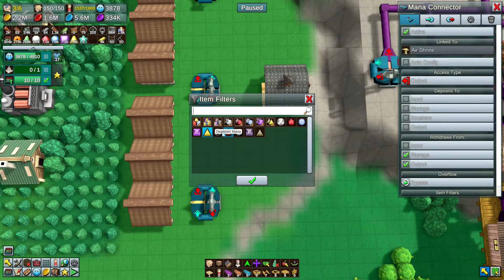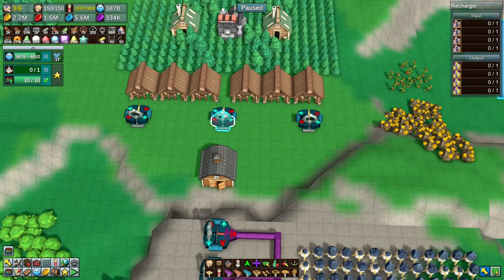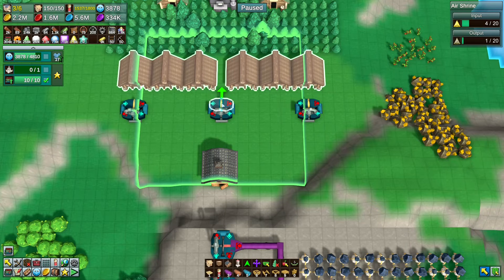All we need to do is change this to be depleted air, because it will be outputting depleted air crystals. Then I think I'm going to boost these with yellow coins, which I know isn't great at the moment, but I'm going to boost them because we don't have as many crystals as normal and I want to keep the crystals flowing. As you can see, because we're boosting it to one a second, realistically we only need two in there — one charged inside, one depleted here.